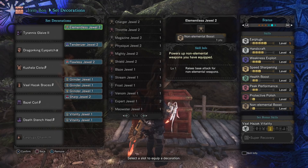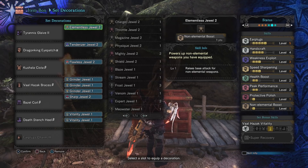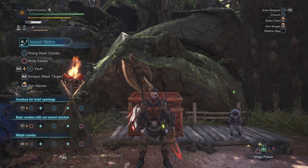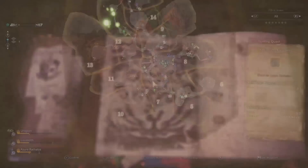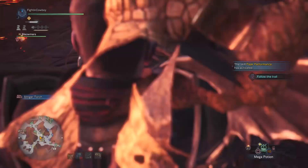That was a lot of information, so if you have questions leave them in the comments below. Now let's jump into a hunt to show just how effective this build is. To best showcase the aerial supremacy of the Insect Glaive, what better monster than the king of the skies himself — Azure Rathalos.